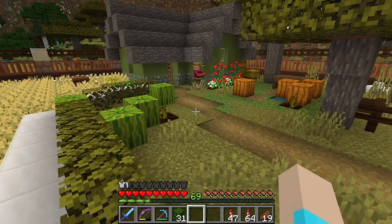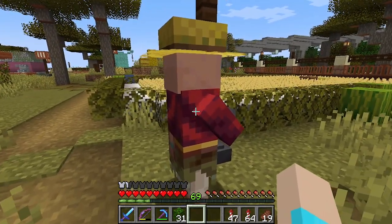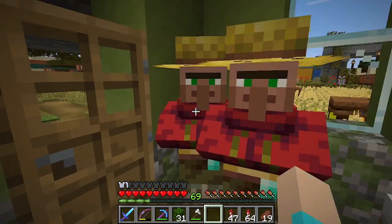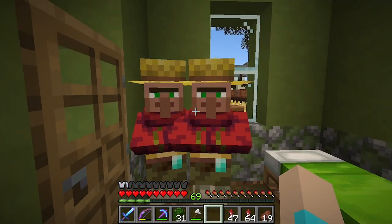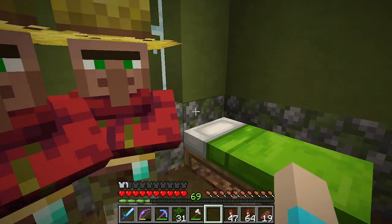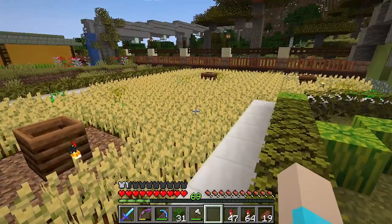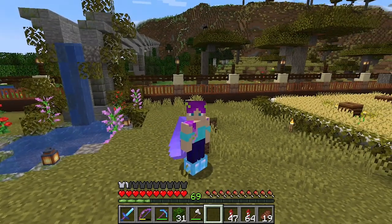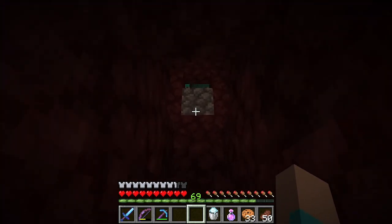I've been noticing that the farmer AIs just aren't working right. This guy was standing still inside for quite a while, and now he's just standing still outside. If anybody has tips for that, please do let me know. I'm trying to give this guy a composter so he can refresh his trades, but another guy came along and stole that. This guy is our most recent farmer and now he's just standing still and frozen too. But for now I think I'm ready for an adventure — and by adventure, I mean we're going down into the nether.